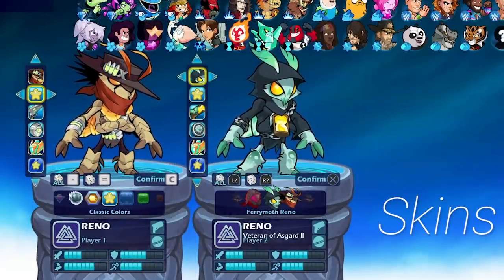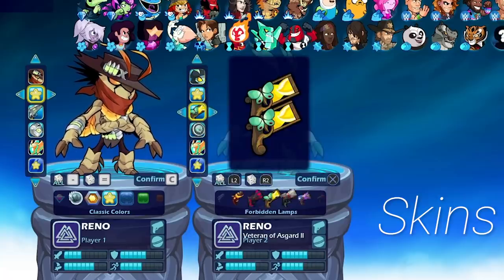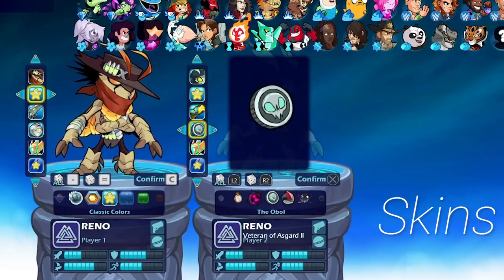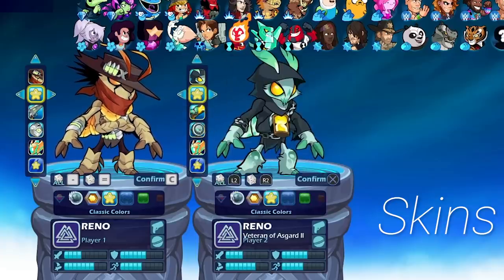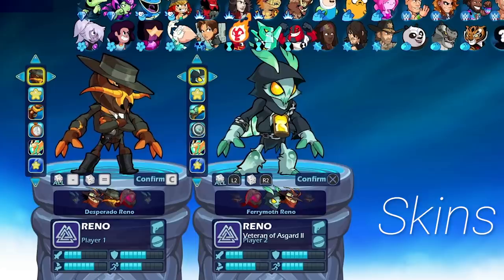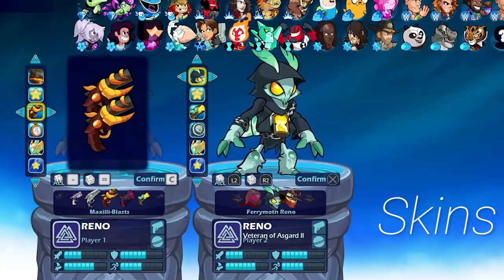Fairy Moth Reno is modeled after a moth — pretty awesome. Then we have the Forbidden Lamps blasters, no doubt inspired by the moth lamp meme. We have the Obal Coin orb, which looks really cool — I'd like to see that in different colors. Overall pretty good skin design. Reno is apparently just a space insect, not supposed to be any specific kind.